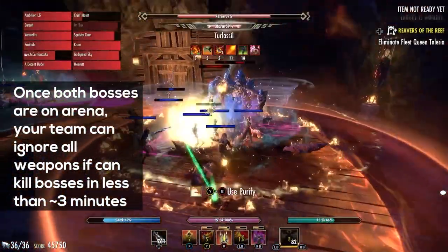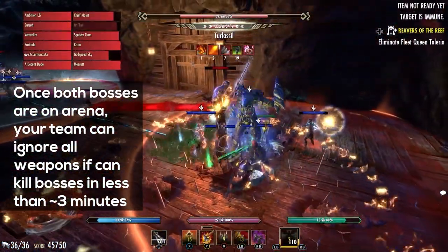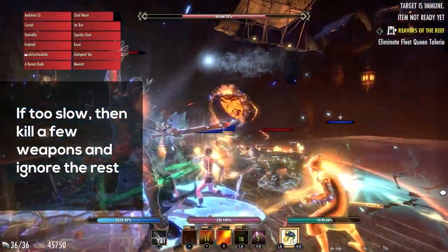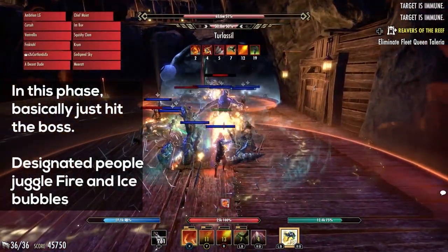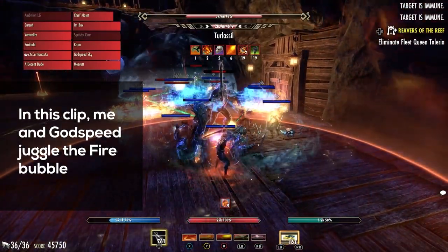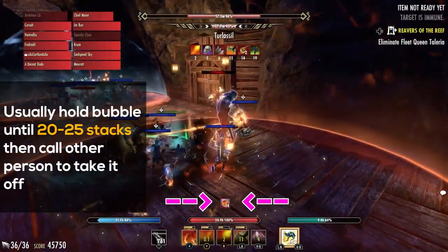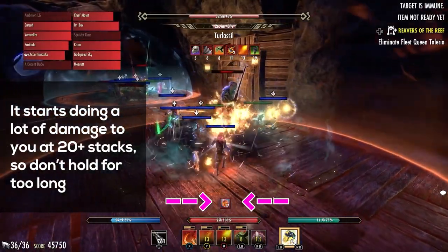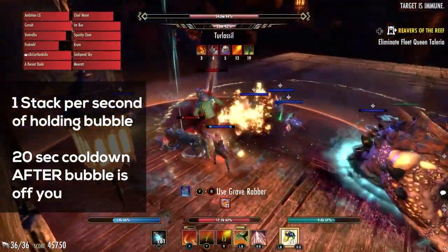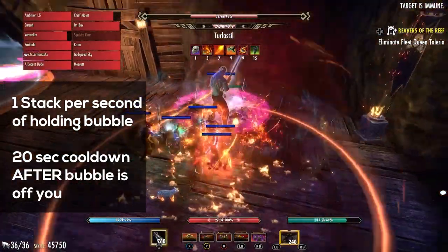Starting from when both bosses are down, if your team can kill the bosses in less than three minutes, you can ignore all the weapons unless one spawns between bubbles. If your team is too slow, then kill a few weapons and then ignore the rest. While in this phase, you basically hit the boss while designated people juggle the fire and ice bubbles. In this video, me and Godspeed juggle the fire bubble — we would hold the bubble until 20-25 stacks and then call the other person to take it off. You get one stack per second of holding the bubble, and there's a 20 second cooldown for grabbing the bubble again after you drop it, so swapping at 20 stacks is perfect.